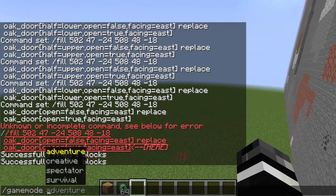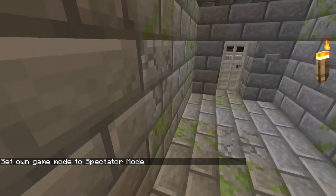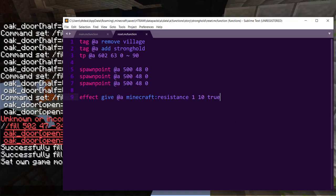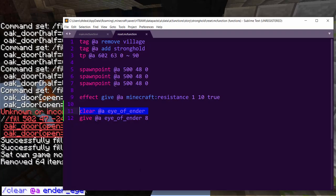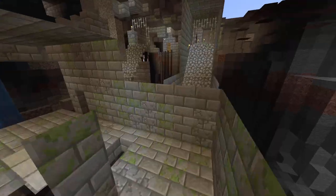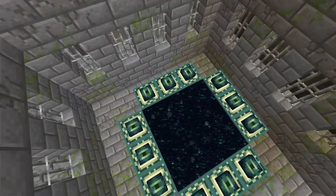We probably need to have some enemies in here. Their goal is going to be to get all of the — well, we gave them the eyes of ender. So we'll make sure that when you reset it will do: clear @a ender_eye, give @a ender_eye 8. So it'll make sure that you at least have those in your inventory so that it's possible to finish.